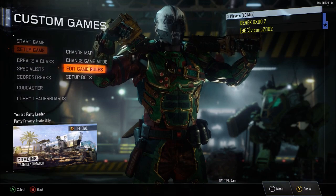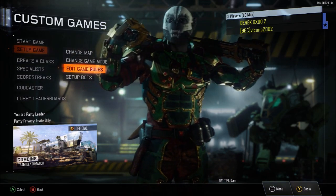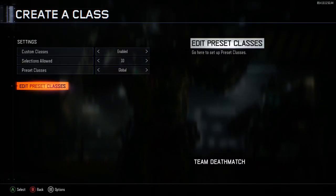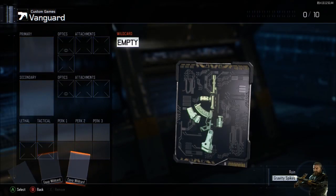If you have that and you do have two unlocked tokens, you are ready for the glitch. What you need to do is go into custom games with your second controller, go to setup game, go to edit game rules, go to create a class, go to edit preset classes, go on to the Vanguard class, clear everything out, and then hover over the primary empty slot.